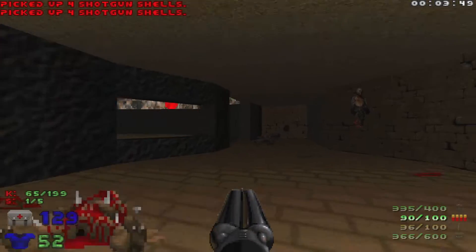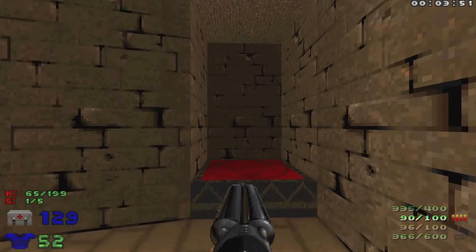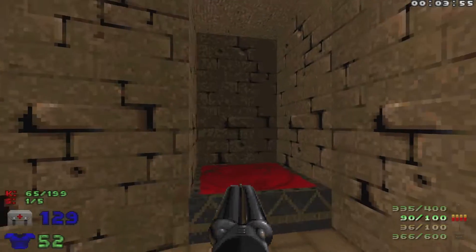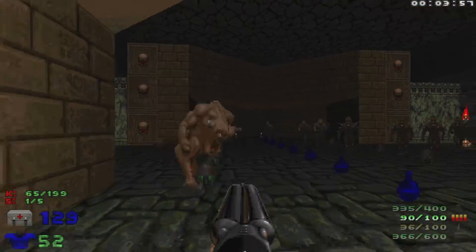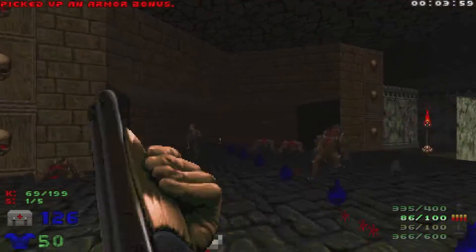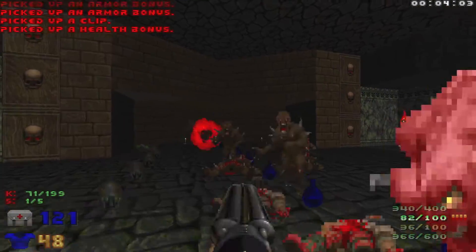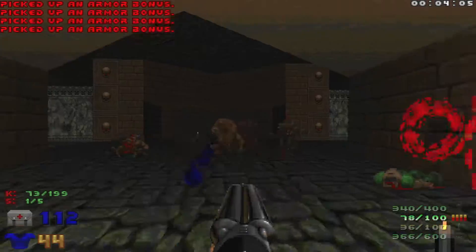We're going to head through this teleporter, which is going to bring us to a building in the bottom right of the map. Watch out, as there are lots of imps, zombies, and some Pinkies — so let's keep moving so we don't get bit by that Pinky.